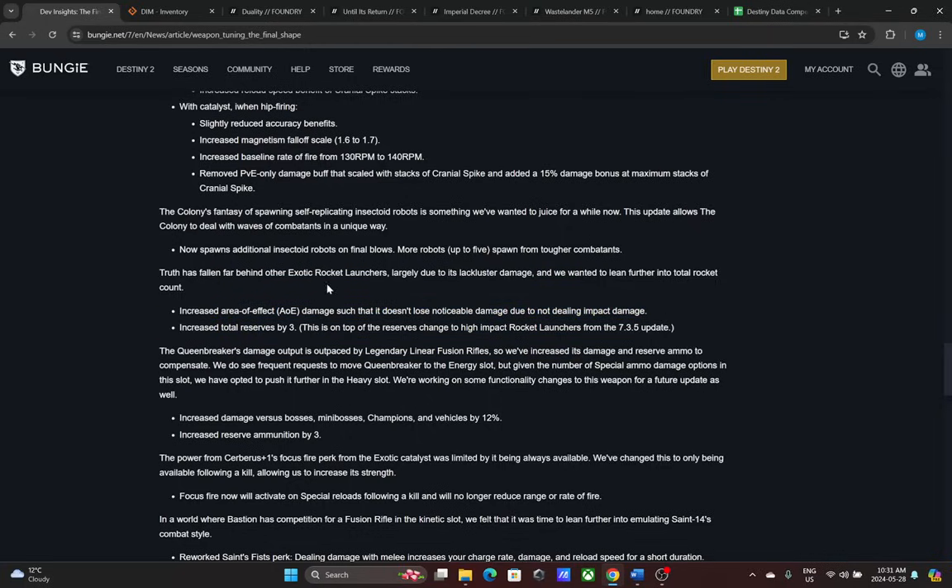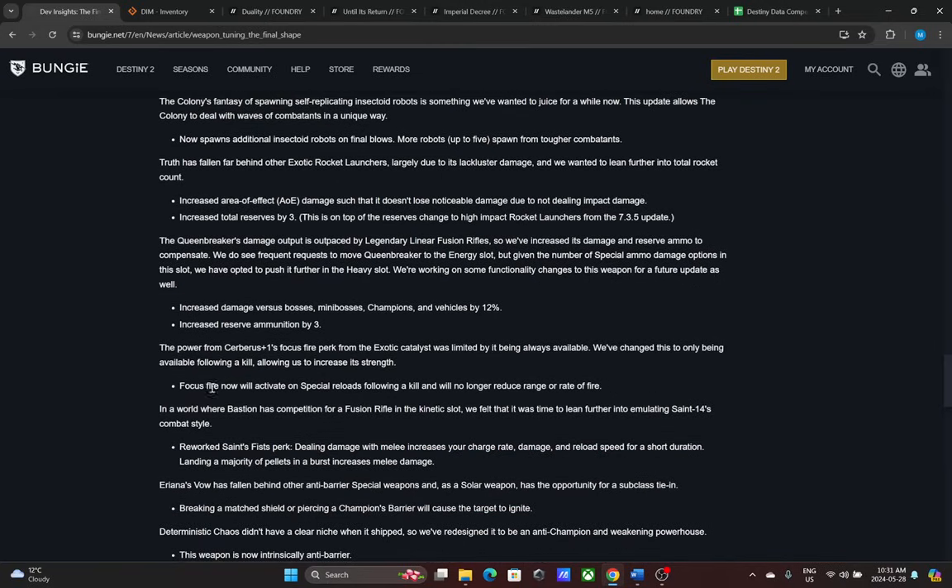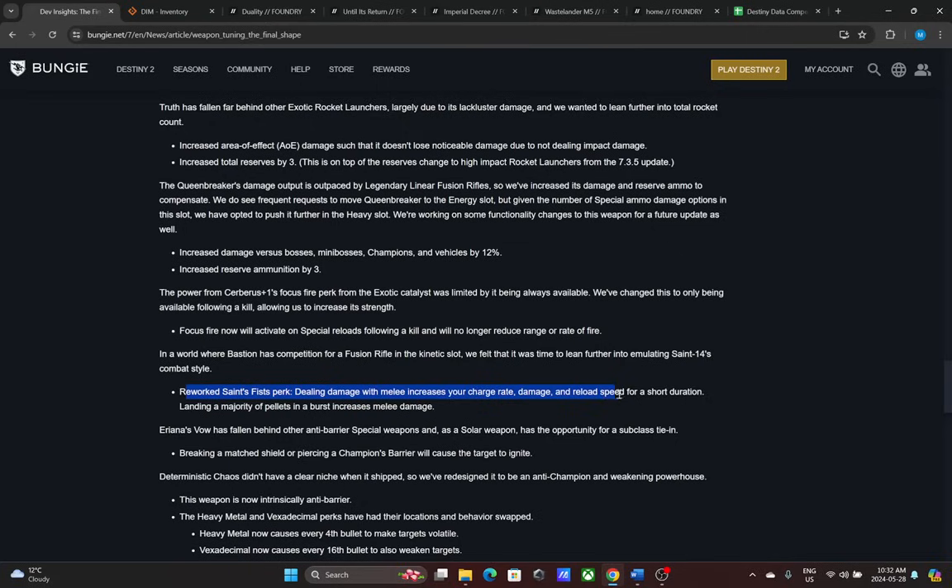Truth is getting increased total reserves above what it already had plus a reserve bump, more damage, and it holds three in the magazine — could be a really good burst damage weapon. Queen Breaker was pathetic on damage when I soloed the Lake of Shadows GM with it just for blinding. Now it's getting 12% increased damage versus bosses, mini-bosses, champions, and vehicles, plus the 5% linear fusion buff. Since you can't put spec mods on exotics, that's basically a 17% total buff — actually pretty nice. It also gets three more ammo, so watch out for Queen Breaker. Bastion's new perk could work like Trench Barrel — a 50% damage buff — and it also buffs melee, so people might do interesting things with bonk Hammer or Worm God's Caress.